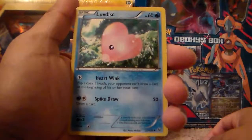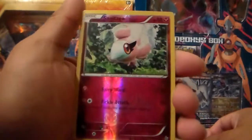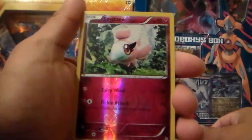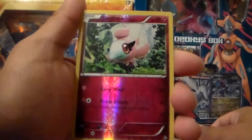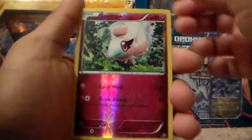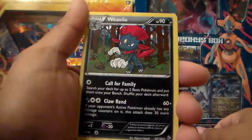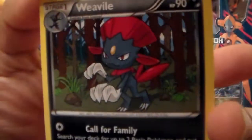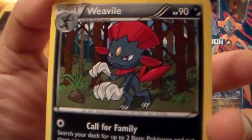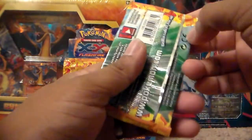And for my reverse holo, we have a Spritzy, common — sweet. I'm going to play Spritzy in my deck with this reverse holo, so that's a cool pull. And our rare in this pack is a Weavile rare. It evolves from Sneasel, and it looks like she has a Cleopatra haircut. A really good pull from that pack, especially since I'm a Spritzy fan.